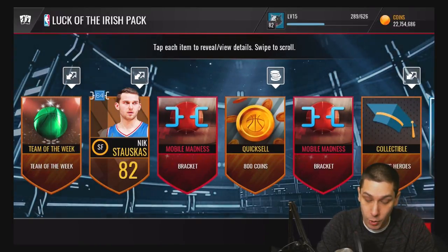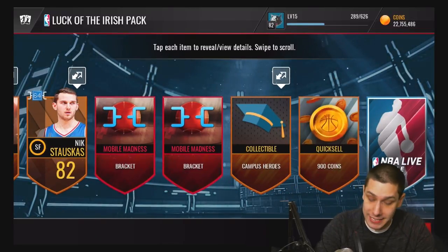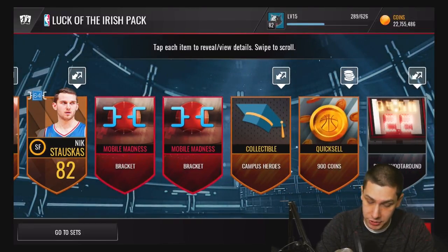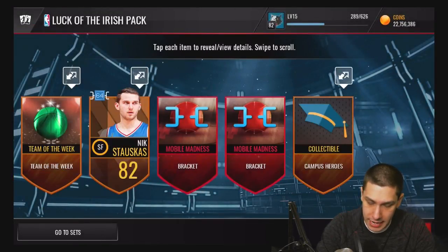We did get a Team of the Week, a Mobile Madness bracket, some quick sells, and a Campus Hero. Not bad — we will take that. There's also more quick sells and a daily shoot around. Let me throw this in here. Nice — we got a daily shoot around set completed.